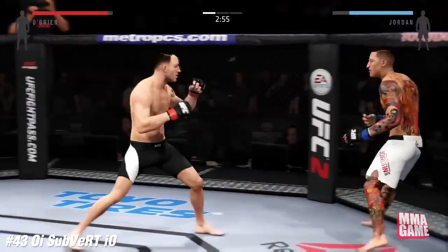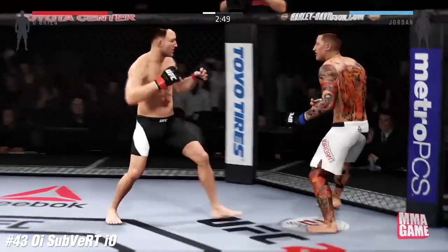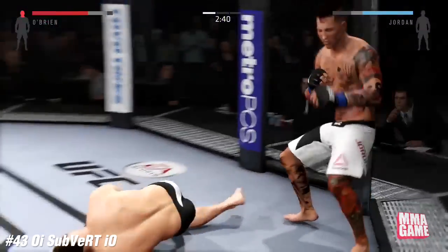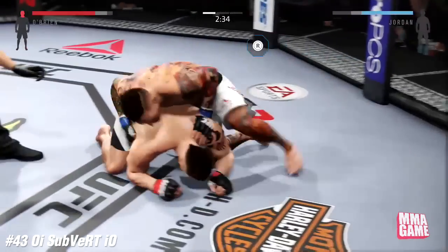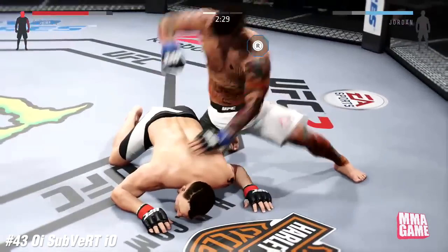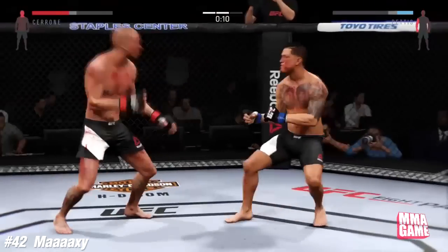Number 43, it's always Subvert. He has his opponent — I believe that is Subvert with the tattoos — off the cage. Beautiful showtime kick, and it's got to be a done deal. Off the cage, Subvert — what a shot right there.